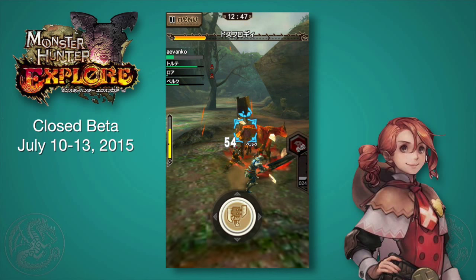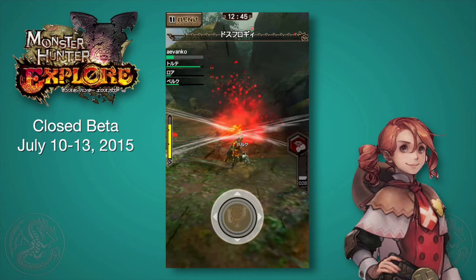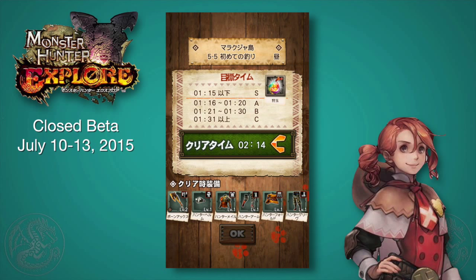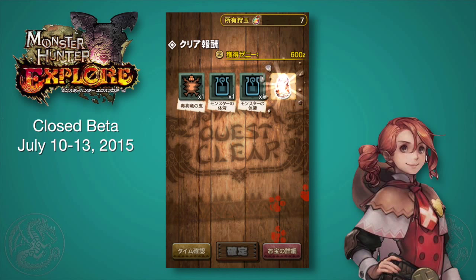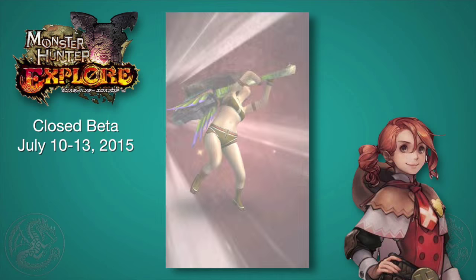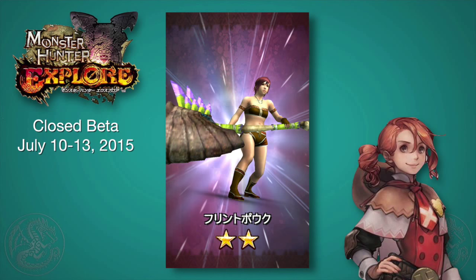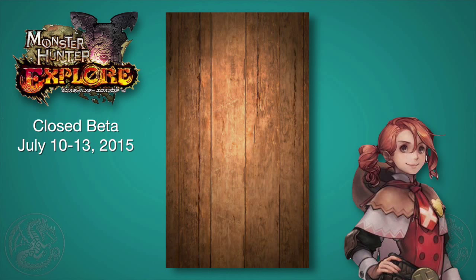Switch axe is one of my favorite weapons in the main series — it's a really fun weapon to play. Check out my tutorials on my YouTube channel if you've never tried it before. We got a clear time of C. Oh, we got an item — I think this is the Khezu hammer, the Flint something. Forgive me if I'm wrong, I could be.